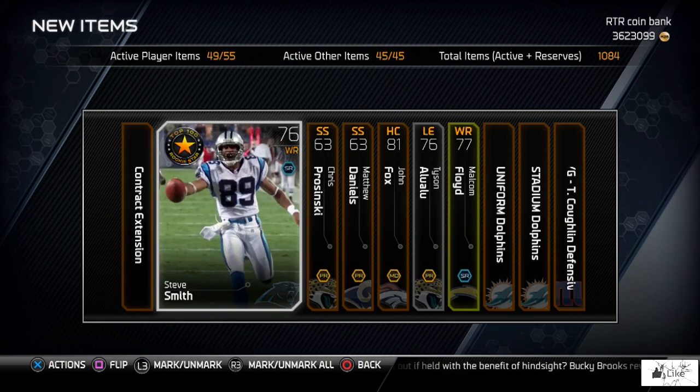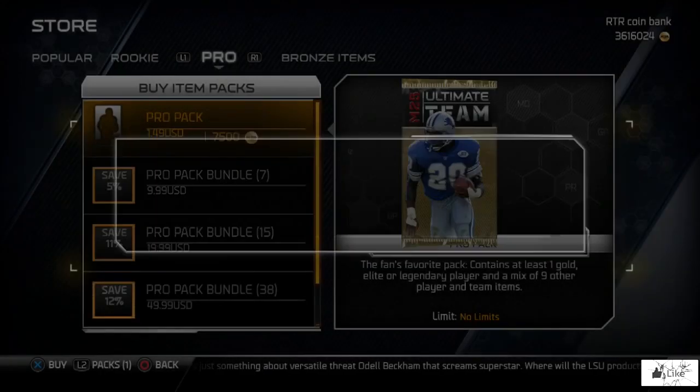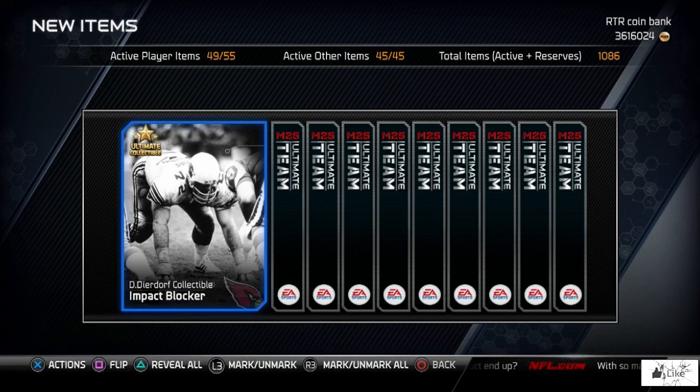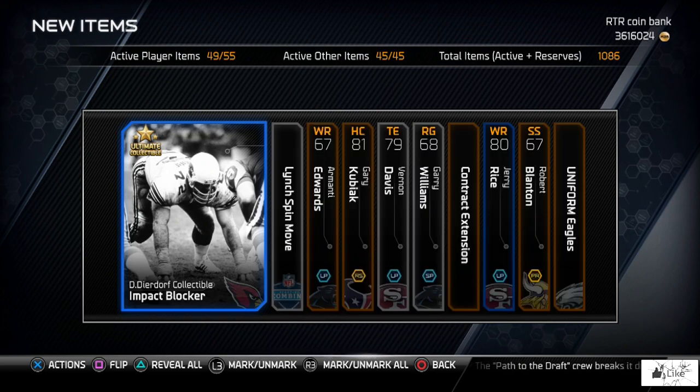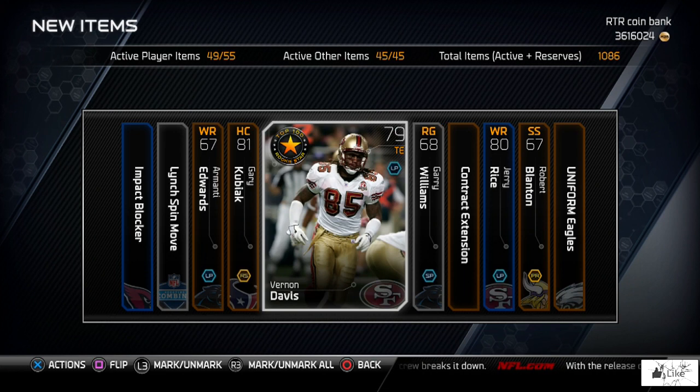Looks like we're not getting much in this pack. I'm going to open one more — if we don't get the Ultimate Legend collectible for Troy Aikman, we'll just try again later. Alright, my last pack — Dan Deardorff Ultimate Legend collectible, definitely not the one I was looking for, but it is what it is. I can maybe get a thousand coins for that, or I might just keep it — Dan Deardorff is a very nice card. Let's reveal all... that scared me to death — legendary rookie Jerry Rice!